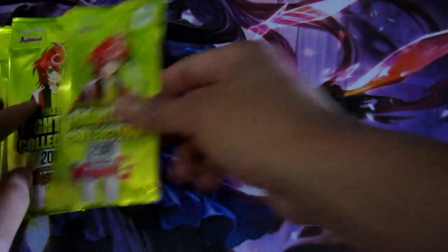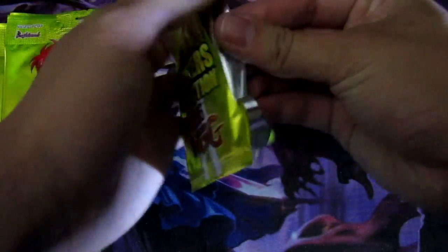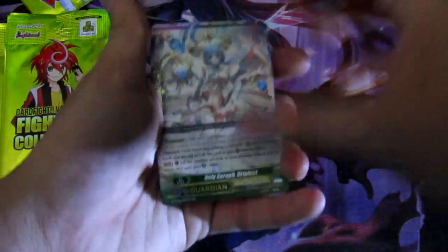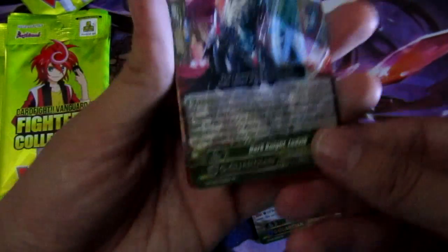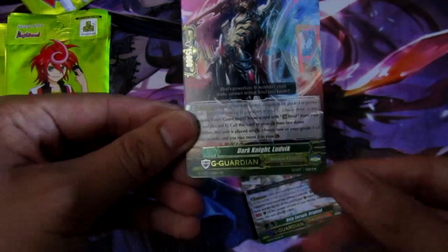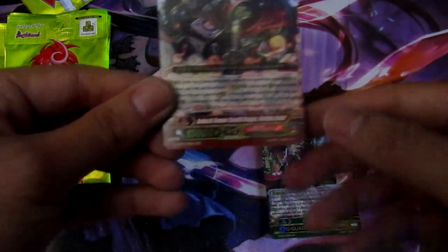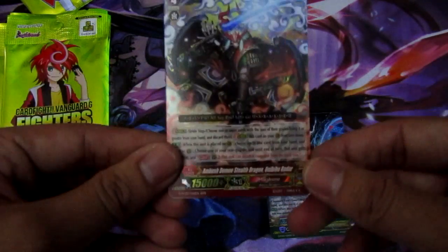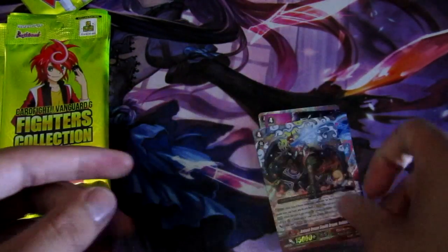First pack: we have Holy Seraph Oreiru, the Shadow Paladin G Guardian Dark Knight Ludvick, and our first Triple R — the Ambush Demon Stealth Dragon Onibu Radar.